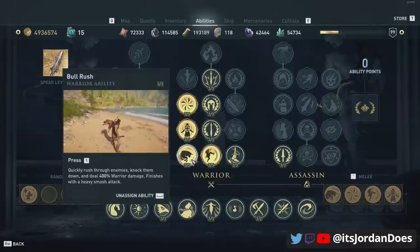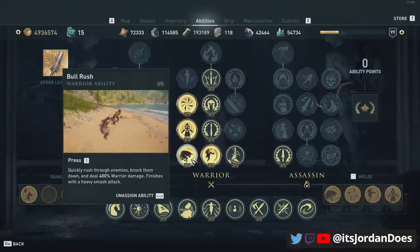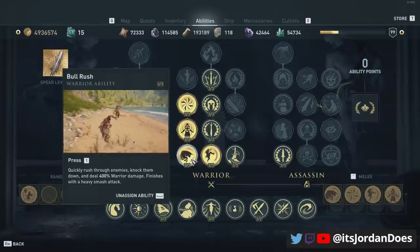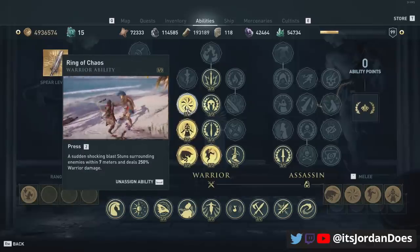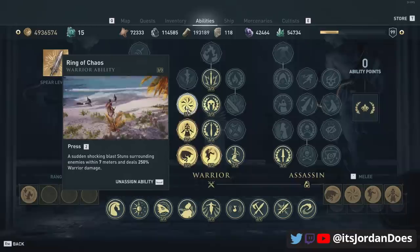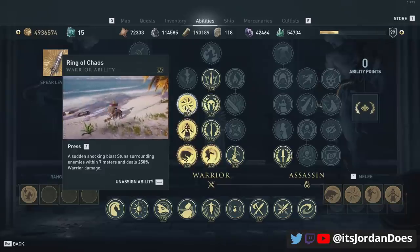The primary ability is Bull Rush. The 400% warrior damage with Bull Rush allows you to deal a significant amount of damage to mercenaries, regular units, and bosses to make up for the fact that you don't have very much natural damage with this set. The second ability is Ring of Chaos, giving another 250% warrior damage plus the Hades Bident legendary engraving for an additional 20% damage. This is great at clearing tons of people out in a conquest battle even when you're invulnerable.